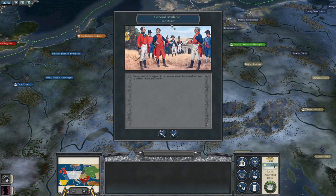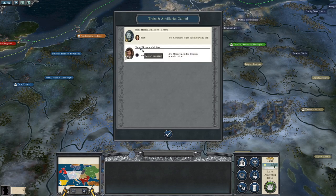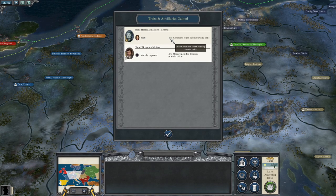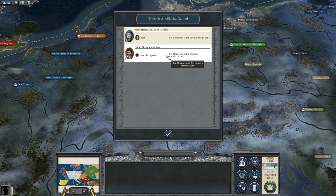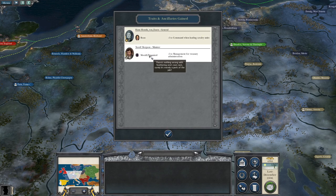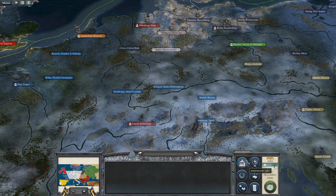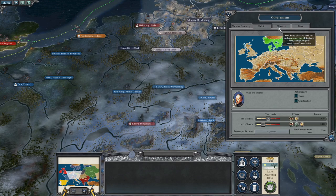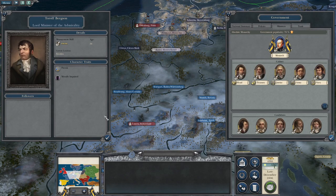A general has become available - Lars Romer, with excellent traits gained. He has a bow trait: minus one command when leading cavalry. My navy guy Toroff Bergson is no good at managing the treasury, but that's not a problem - he's not a treasury guy.